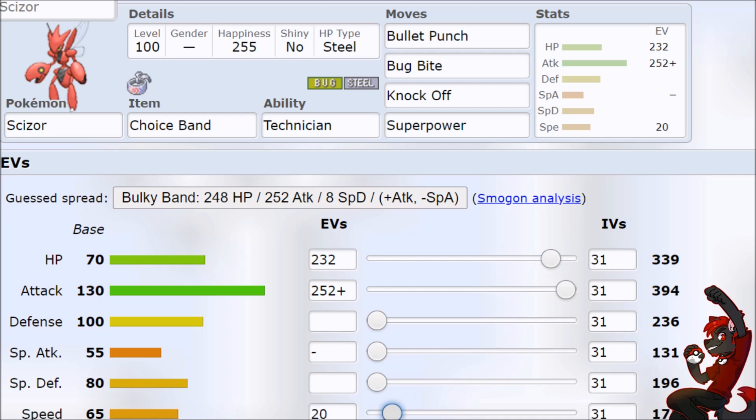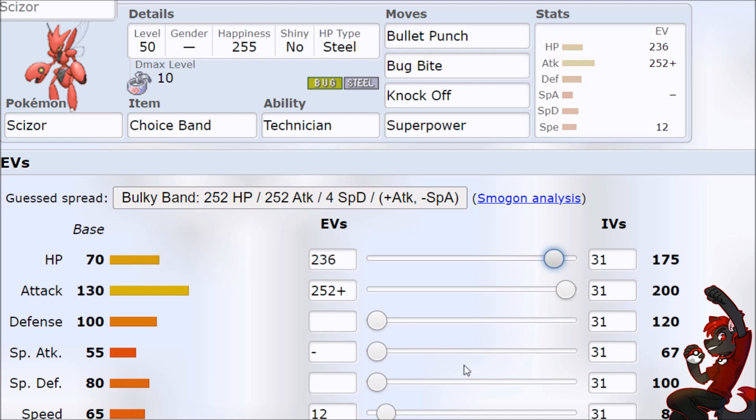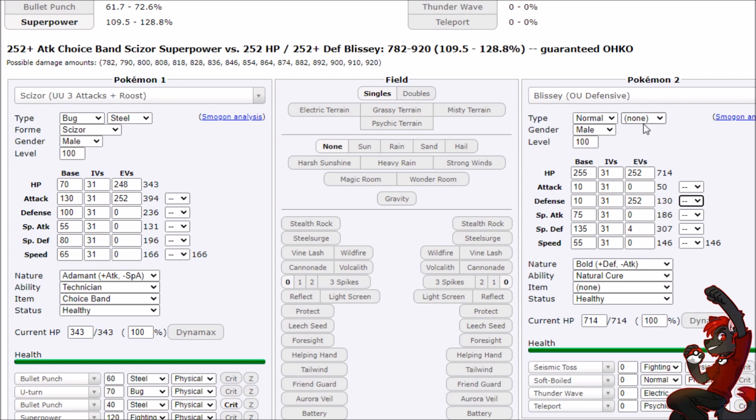The only weird thing might be if speed creeping ends up mattering on priority. It'd be interesting if Scizor becomes popular enough to warrant that. The EVs get a little weirder at level 50. Maybe it matters when you need to outspeed the opponent's Scizor in the neutral because everyone's running this devastatng Pokemon. Let's see the damage — a Bullet Punch coming in and two-shotting Blissey. That seems very important, very needed.